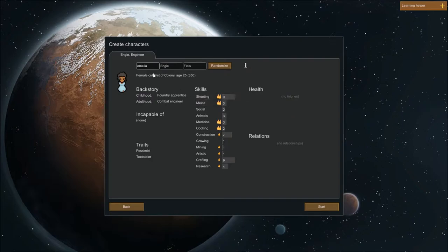Something like this sounds fine, actually. Shooting 9 with a passion, melee with a passion, even though that doesn't really matter. Somewhat okay, terrible with medicine and cooking, but at least they've got passion so we're going to learn a bit quicker. Good construction, good crafting, and decent research. I think we're going to go with Amelia here, even though we're going to rename her.